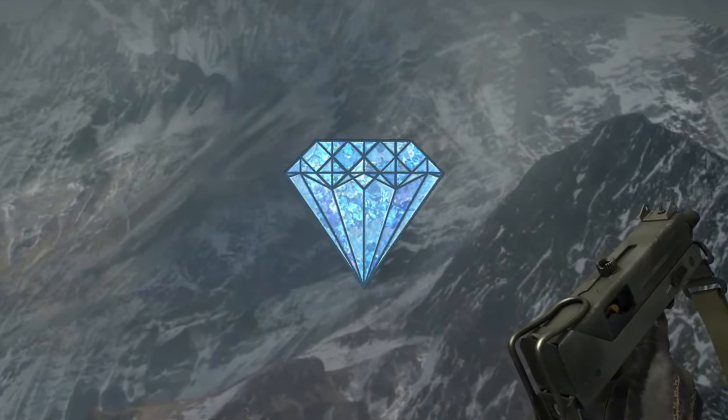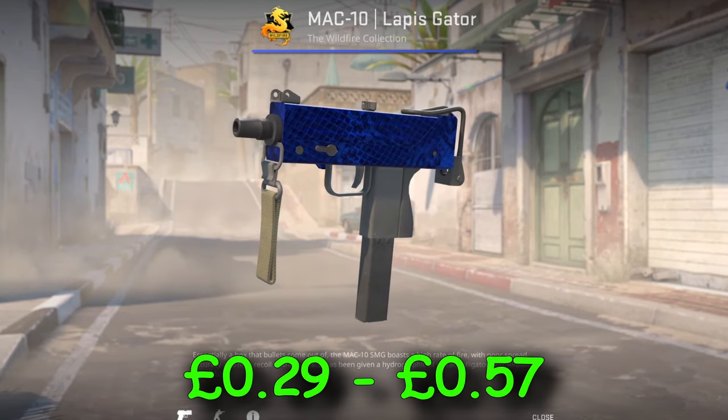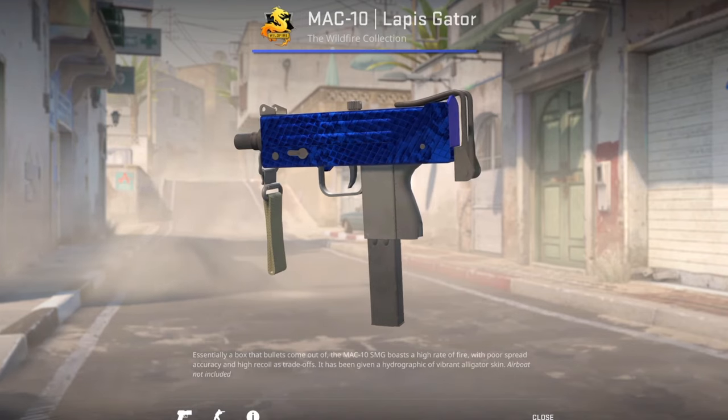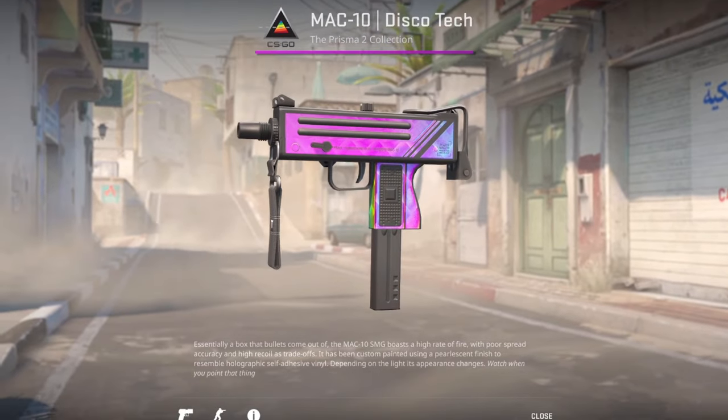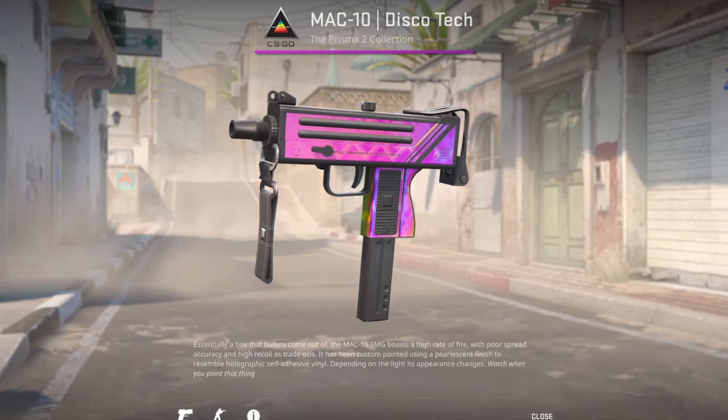And finally, the SMGs plus the hidden gem I haven't told you about. MAC-10 Lapis Gator — this skin has a lot of potential, especially for sticker crafts. The lighting and the detail look amazing in CS2. Next, MAC-10 Discotheque — currently on a downtrend but it's very popular in CS2 because of how cool the fade looks.